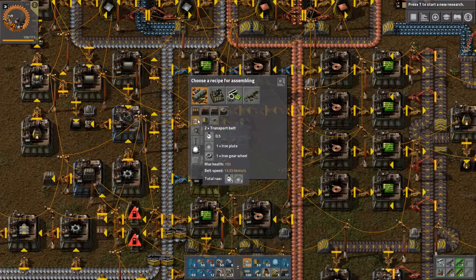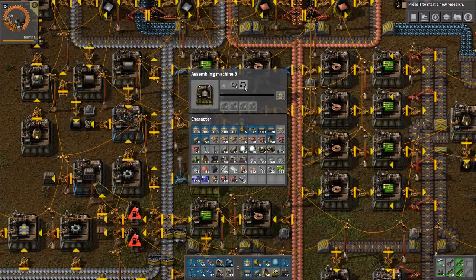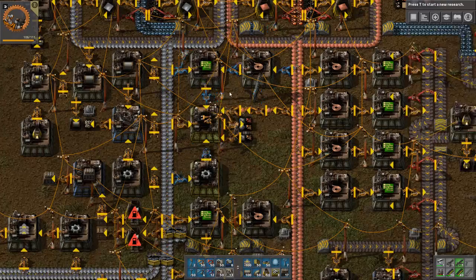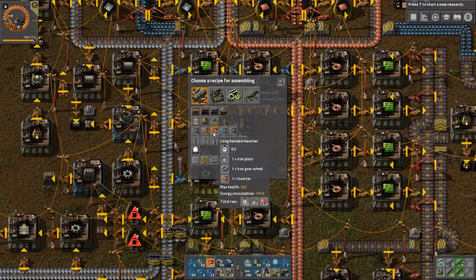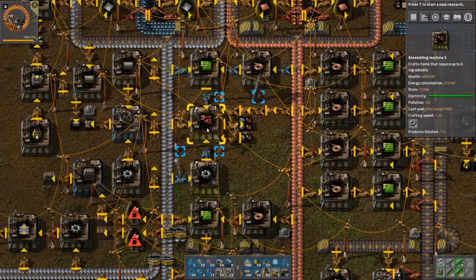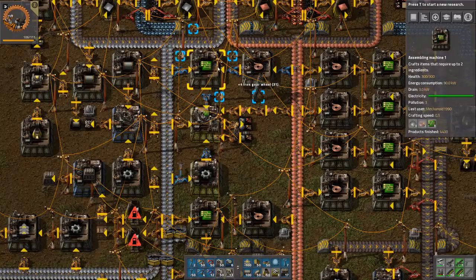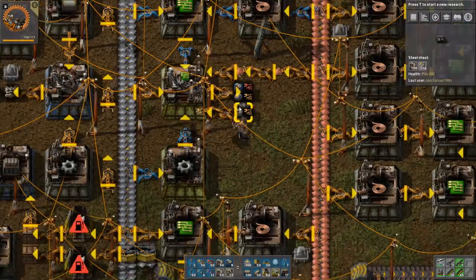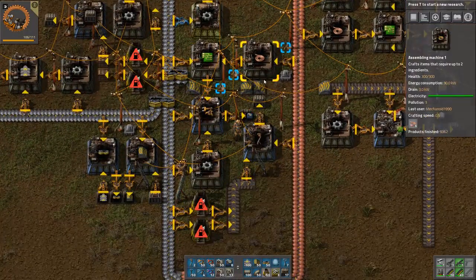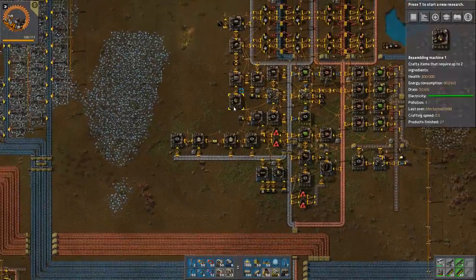These machines allowed me to craft so much. You can see belts require iron plates and gears — I'm being supplied there. If I wanted inserters, green chips and everything is right there. If I wanted long inserters, I could take inserters and put them into a chest, and it would produce long inserters. So these four assembly machines is really where I was able to produce everything I needed for the most part. I expanded down here with four more at a later time, and added a belt production area.